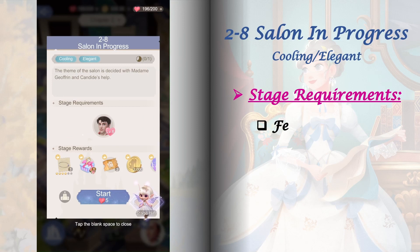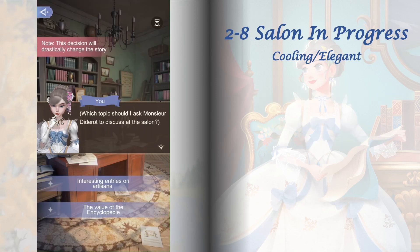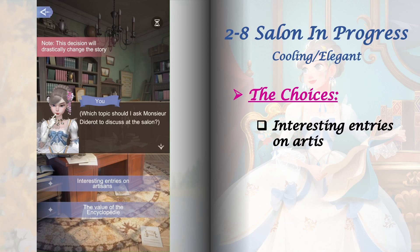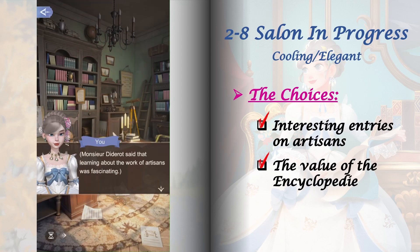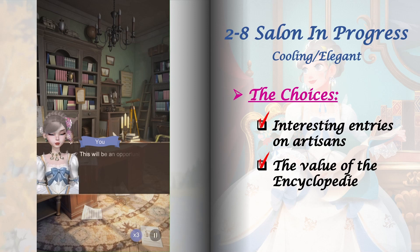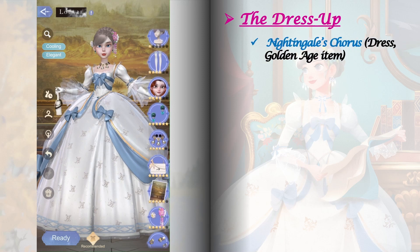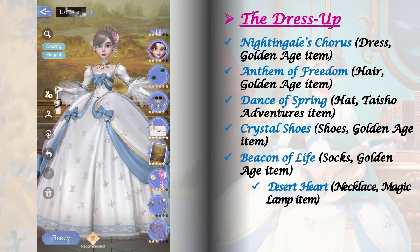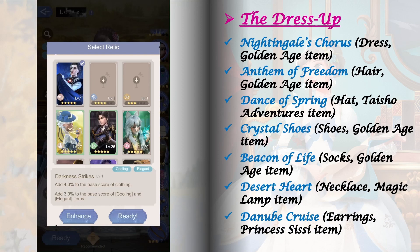Stage 2-8 requires Felix Bailey's goodwill raised to level 6. This stage has just one set of choices, but each option greatly affects future stages. For now, I'm selecting 'Interesting entries on artisans.' Here are the items I used to get a perfect clear in this stage dress up. For the relic, I'm using Phantom level 1.